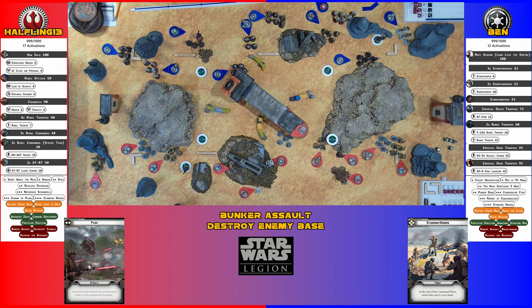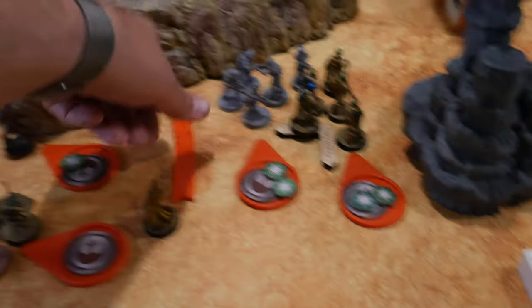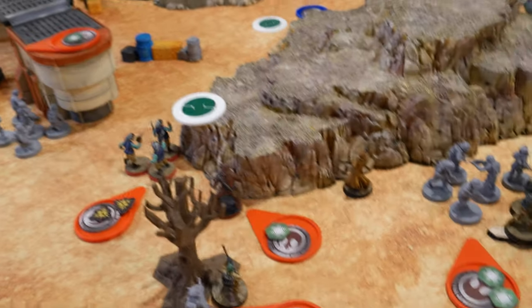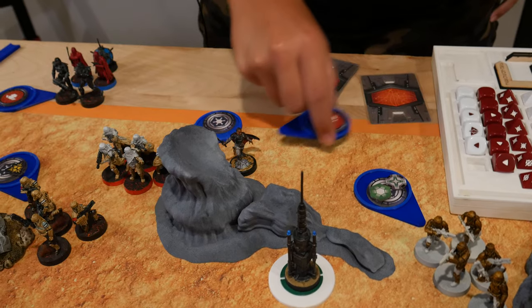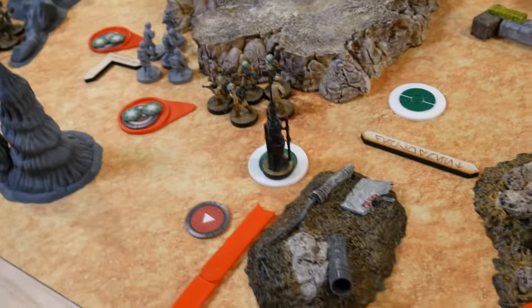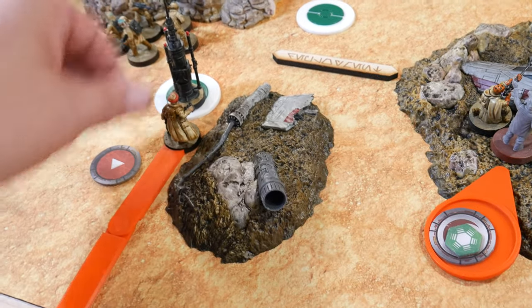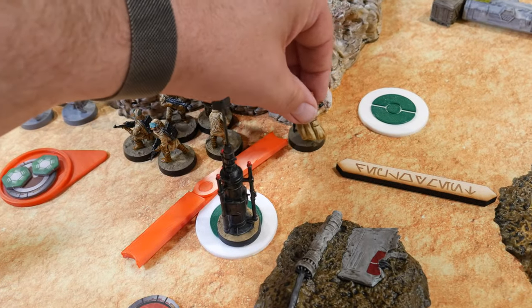Slight correction: the Rebel Troopers get a free dodge when they use their dodge. Drew my other HQ — Han — he deploys here and moves up to the rocks near his buddy. Gideon takes a single move onto the field and takes a dodge. Drew another Core — last unit of Rebel Troopers deploys and takes a second move up to the rocks, scoring two dodges.